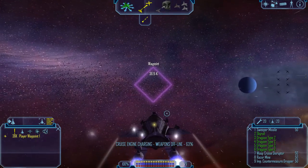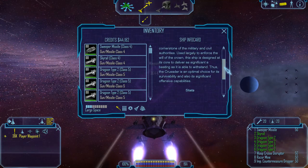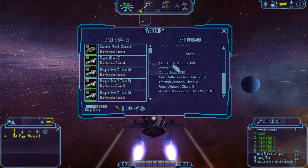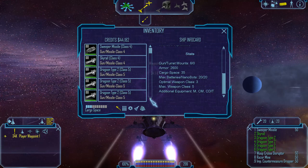I now have a new ship. This is the Crusader. It has six mounts, including two class four and four class fives.